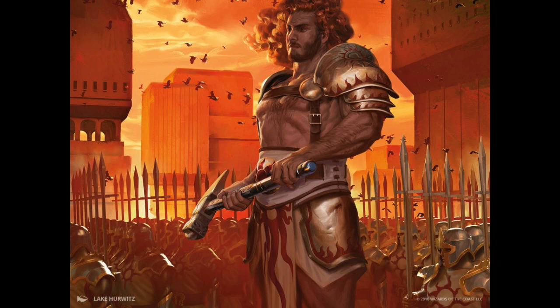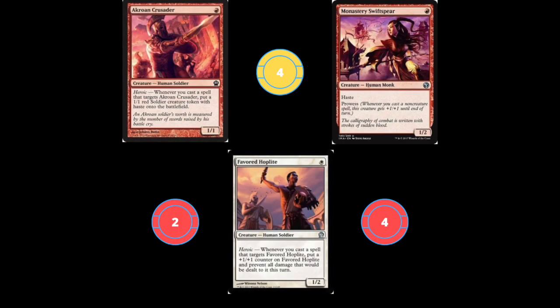First up we're running two Echoing Crusaders. This is a pretty solid card — it's a one mana 1/1 creature, Human Soldier. Whenever you cast a spell that targets it, you get to create a 1/1 soldier with haste. Solid card that can create heaps of bodies when we're casting spells on it.